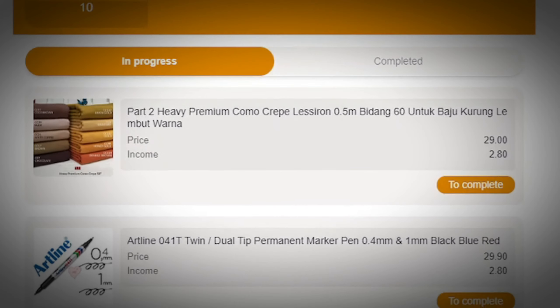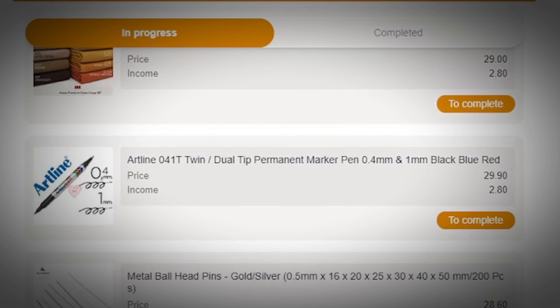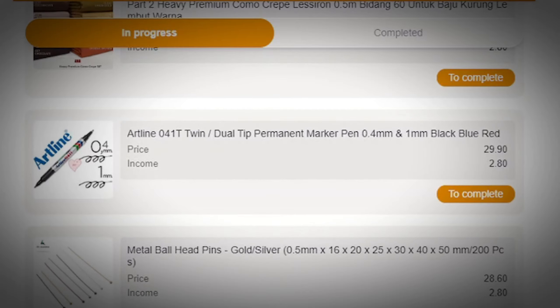For every 24 hours you'll be given 10 tasks to complete on this website. Once the tasks are successfully done, you will actually get to withdraw the money straight to your Bybit wallet.